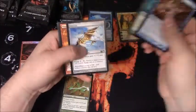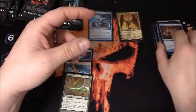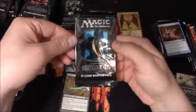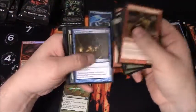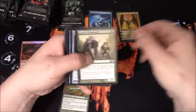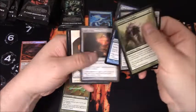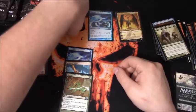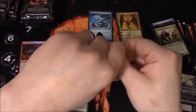Sleep, Worm, Kite Sail, Magmaquake. Another Staff of Nin - almost back-to-back packs, I think it's just a pack apart. Very strange.